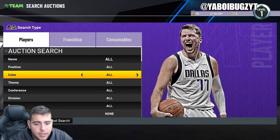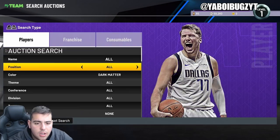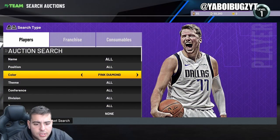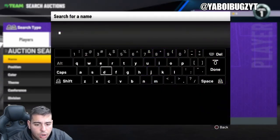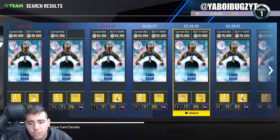If you guys are new, sub it up. Also, if you guys do need MT, hit me up — I do buy and sell MT on all consoles. Let's go over Opals and see what's going on, see if these cards are getting pulled. New Super Packs — these should crash the market, 100% should crash the market.